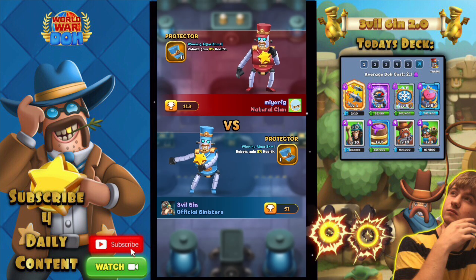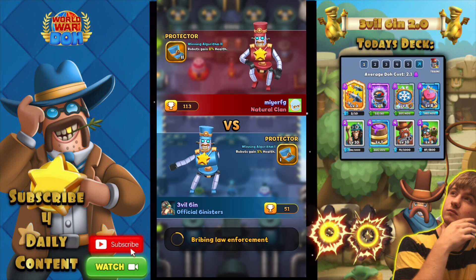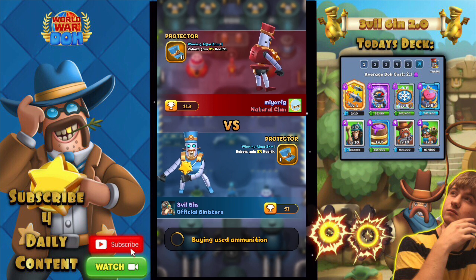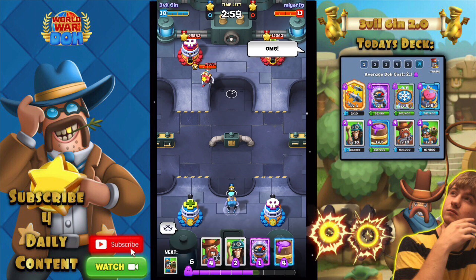Here is our first opponent — Mirror FG from Natural Clan, so shout out to you bro just in case you're watching this. Let's get into this match and see how good this magic missile deck does work. If you guys want to try this deck out, comment down below.